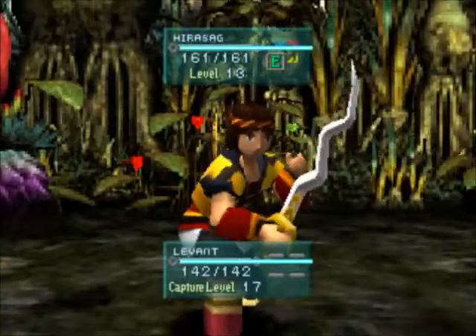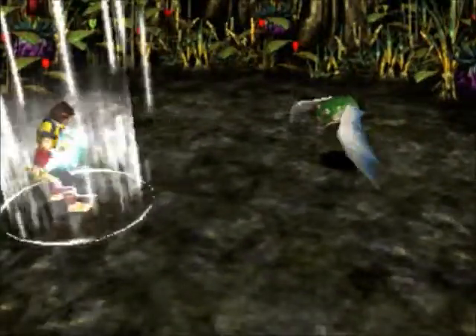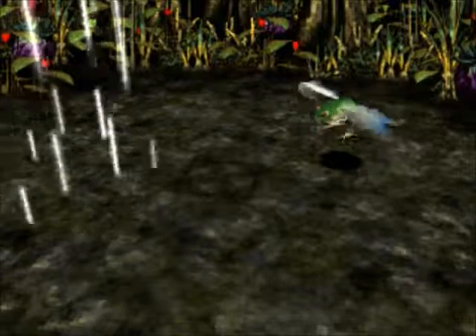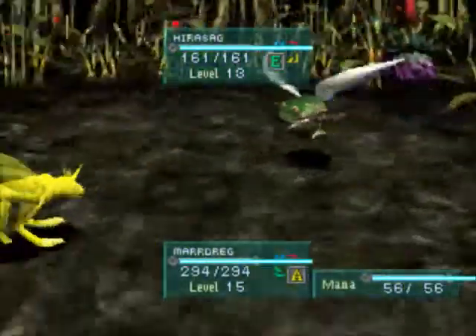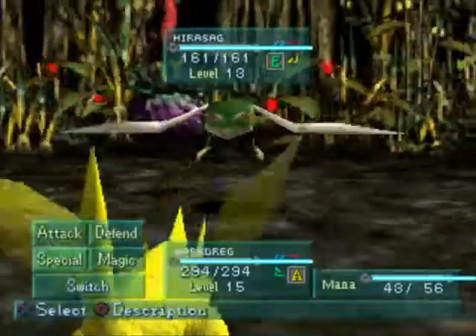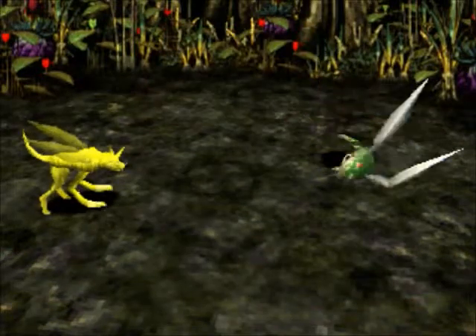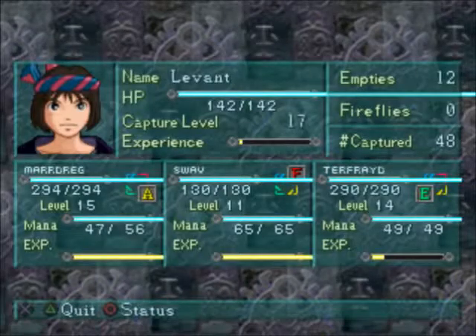I still haven't gotten a chance to use it because we're not fighting anything wind-based. Same kind of enemies as before — Hiro Sog. I think these guys have an air version of themselves. I might use the Hiro Sog when we're fighting the boss of this area, just because it seems like he can do a lot of damage in a shorter period of time. As long as he can take one hit and switch out, I'm fine with that.